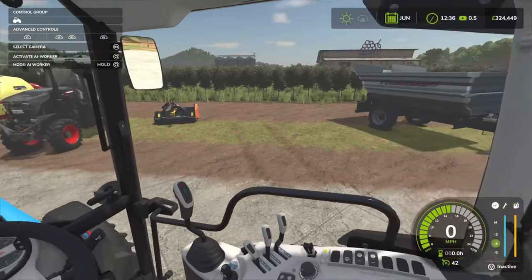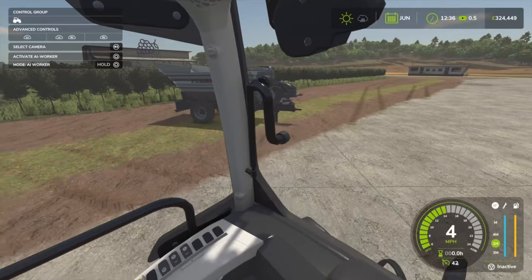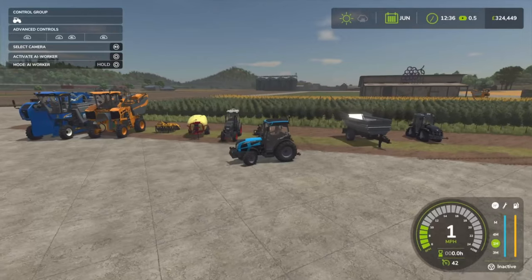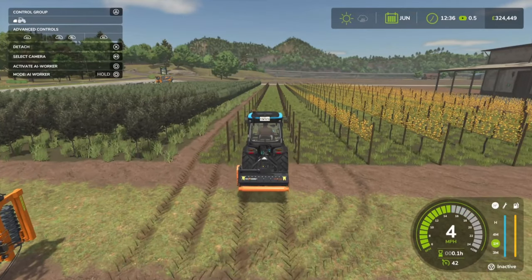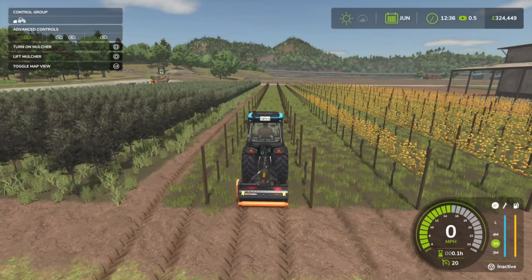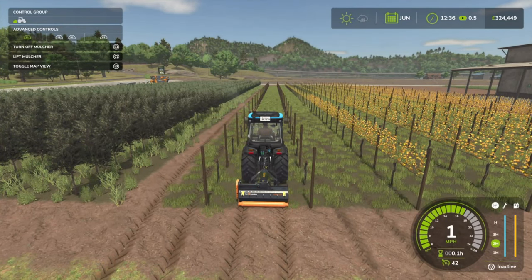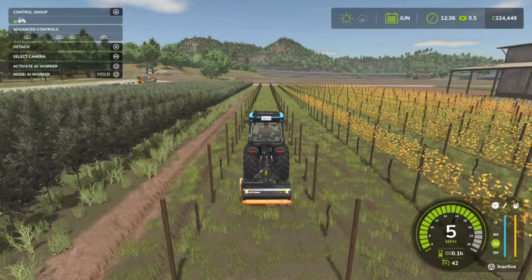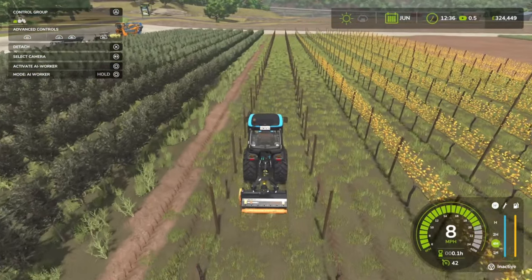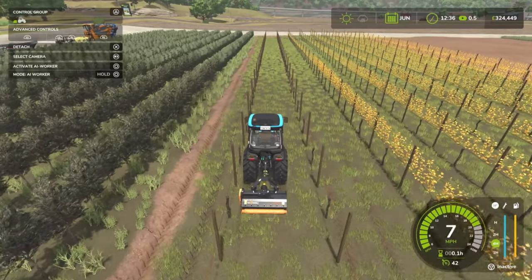What I'm going to do now is look up the mulcher, because we need to mulch the vines first. Then we'll go and cultivate them. Obviously with something like this you could potentially pre-apply a state of fertilizer, but for this video I'm not going to.